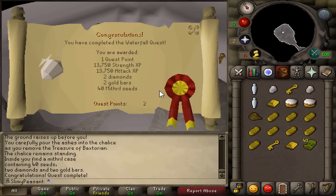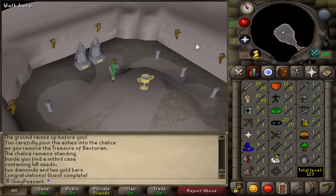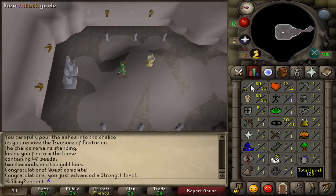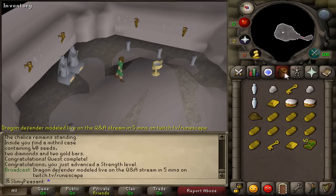Waterfall quest has been completed — one quest point, 13.7k attack and strength XP. It takes me up to level 30. I thought for some reason it took me to 40, but 30 is fine. Two diamonds, two gold bars, and 40 mithril seeds. It's a great quest — going from level 5 to 30, pretty sweet. I'm now level 24 combat, which is nice.